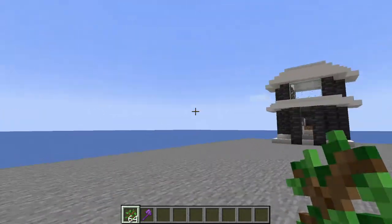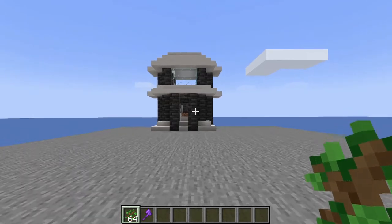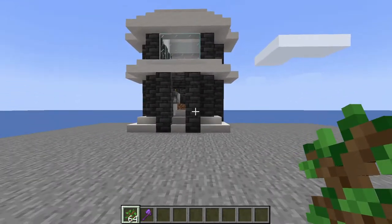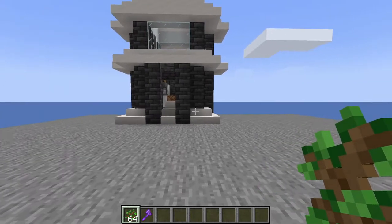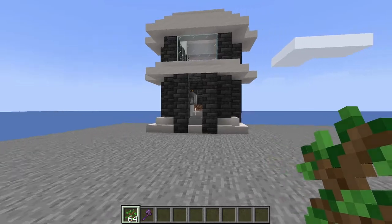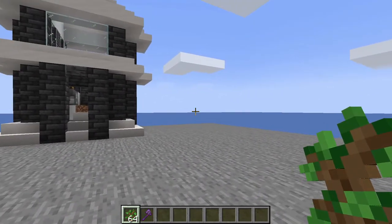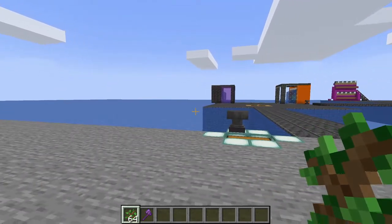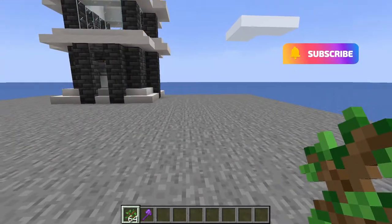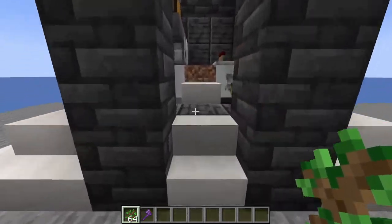What's going on everybody, Browser here bringing you back to the tutorial world. Today we are going to be building a semi-auto tree farm. This tree farm is pretty early game — you have to manually cut everything down, but it's one of those you just click it and harvest it as fast as you can. This one currently only works with oak saplings.